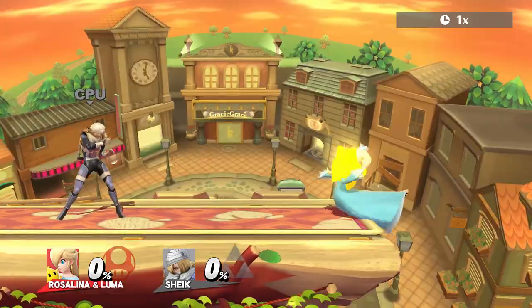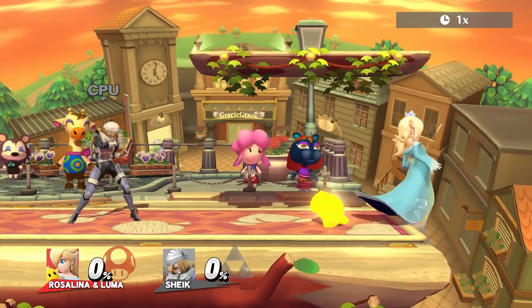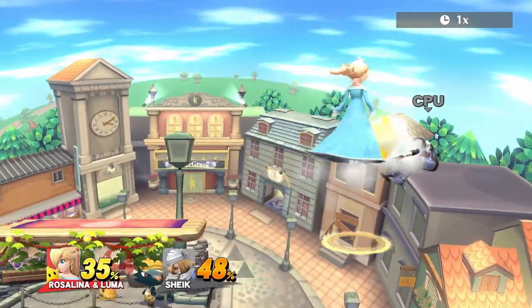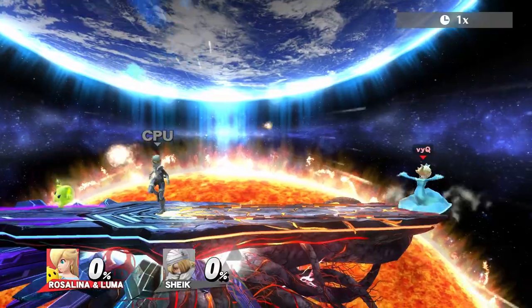With Rosalina the timing is extremely tight, making this really hard to get. Also she won't have a hitbox herself, but Luma still performs the whole attack and you can't combo out of it. Obviously it also works with the tethered Luma.